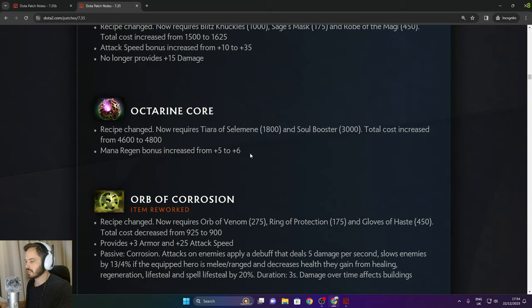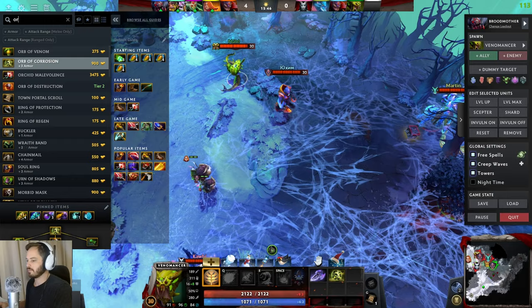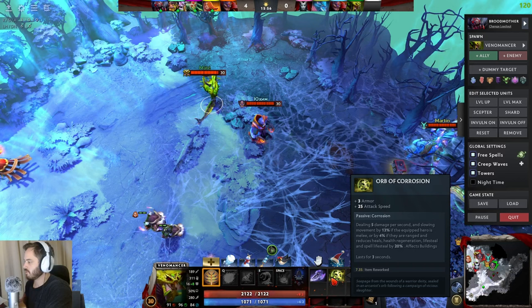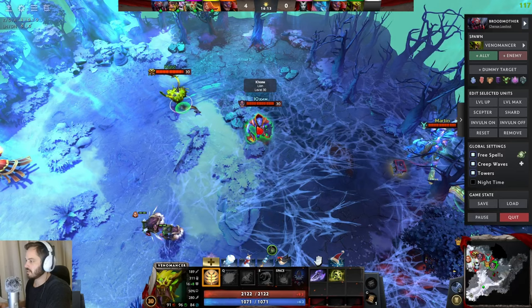Orb of Corrosion now requires Orb of Venom, Ring of Protection, Gloves of Haste, with total cost decreased from 925 to 900. It provides free armor, 25 attack speed, and a passive corrosion: attacks deal 5 damage per second, slow enemies by 13% if melee or 4% if ranged, and for melee heroes decreases health regeneration from healing and life regen and spell lifesteal by 20% for 3 seconds. This is a must-buy specifically for Venomancer — combining with the talent gives 35% health regen reduction so enemies basically can't regen.